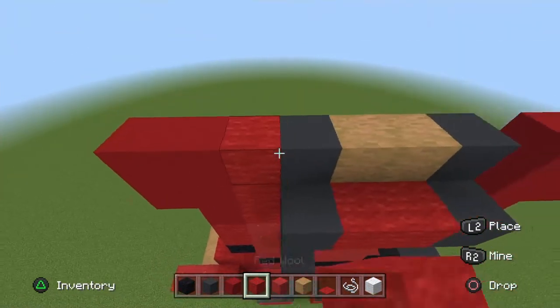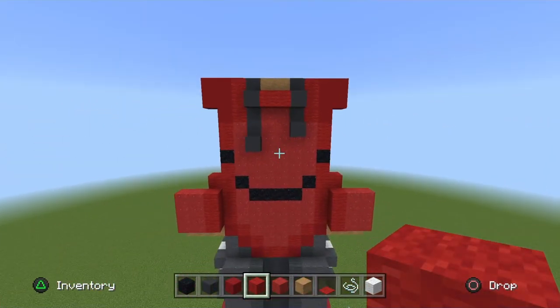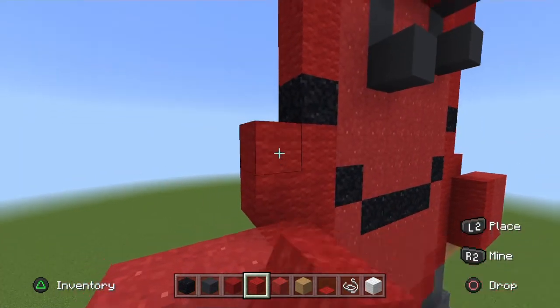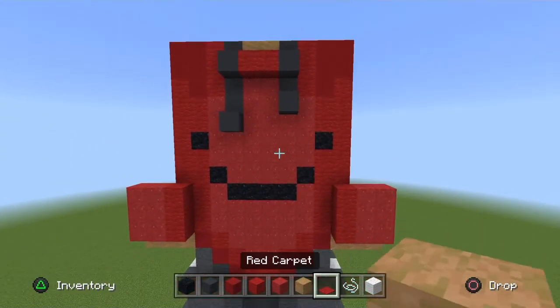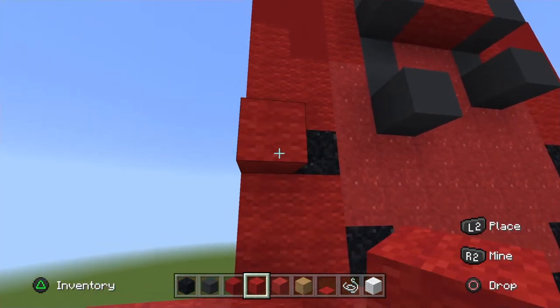In these six gaps fill it in with red wool. Get your red wool and move it all the way up to the ends of the red concrete for the arms.